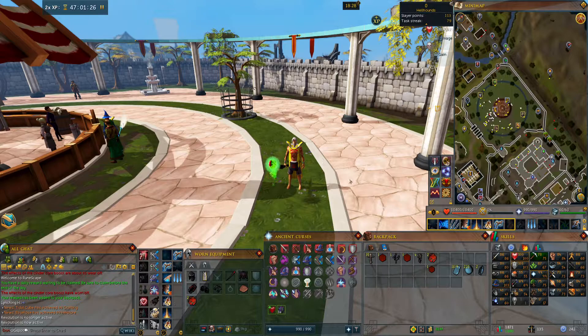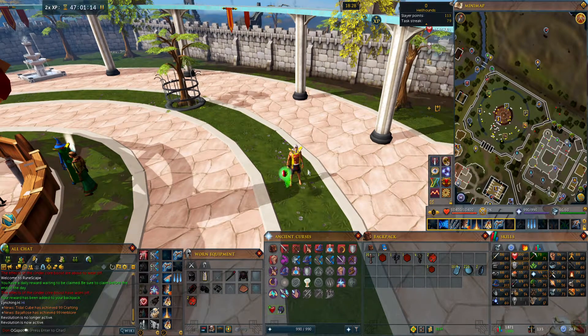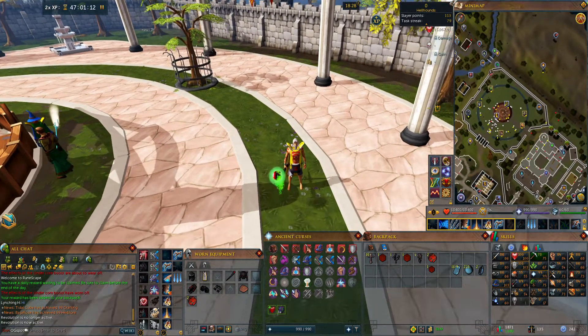Now if you find yourself stuck in Legacy Mode and you just did what I showed you and you can't come out of it, check to make sure you're not on a legacy-only world. Some worlds you can only play on the legacy combat mode, and I've seen that happen where people can't get it off — come to find out they're on a world where that's the only thing they could use.